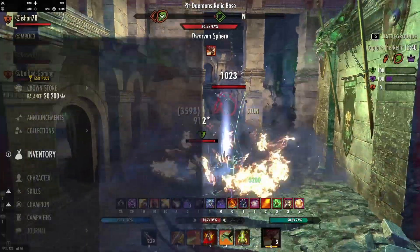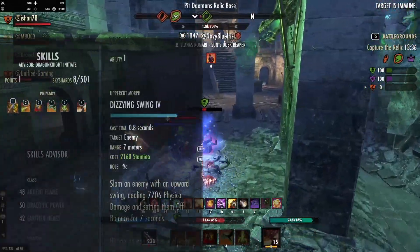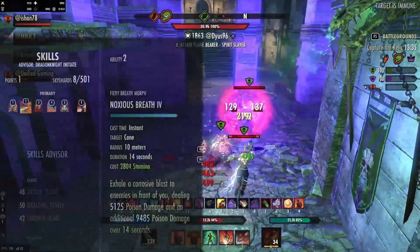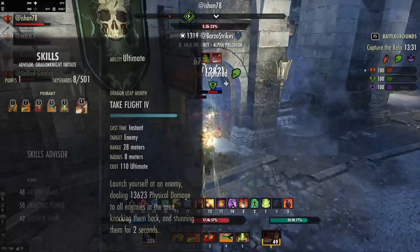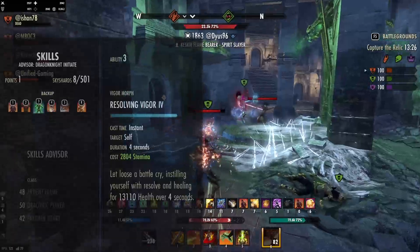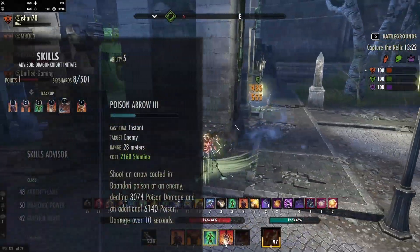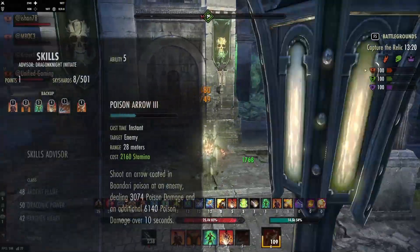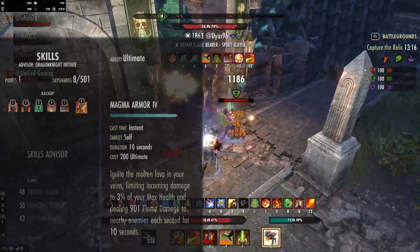As with the skills, it's your pretty standard DK skills. On the front bar, we're using Dizzying Swing, Noxious Breath, Executioner, Venomous Claw, Rally, and Take Flight. On the back bar, we have Volatile Armor, Coagulating Blood, Resolving Vigor, Fragmented Shield, and Poison Arrow — this would be morphed to Poison Injection, but I haven't got it up just yet. I'm using Magma Armor, which will be changed to Corrosive Armor once I get some more skill points.